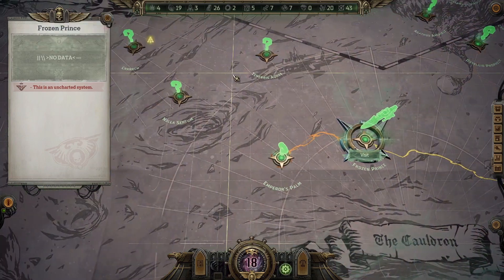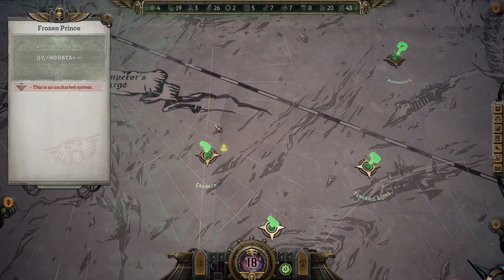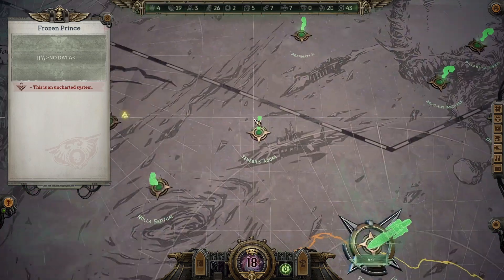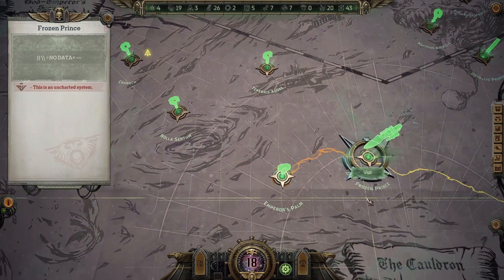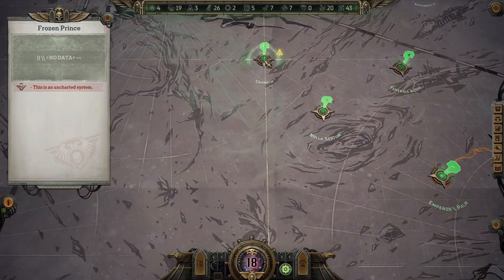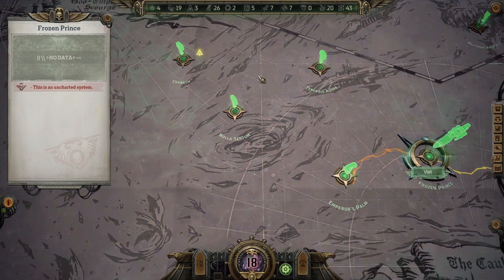Chart new routes — there's Tenebrous Akwe. Krannach — oh, that is a long way away. Well, we've at least found Krannach, so that's good.